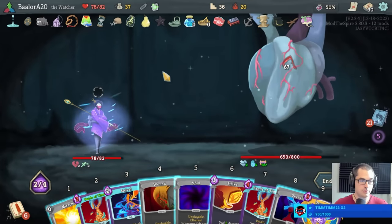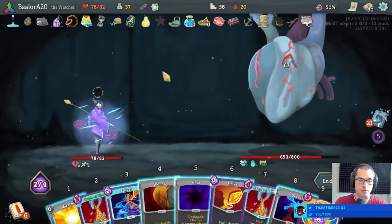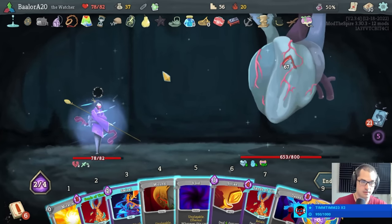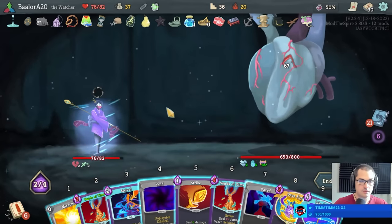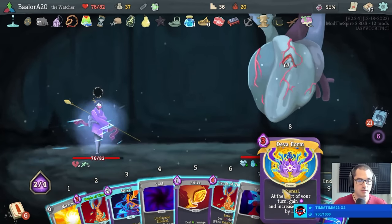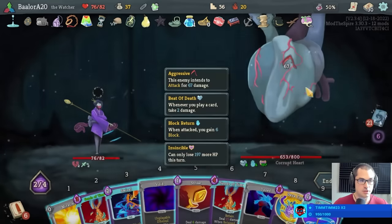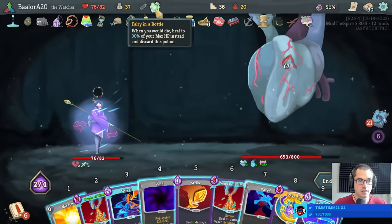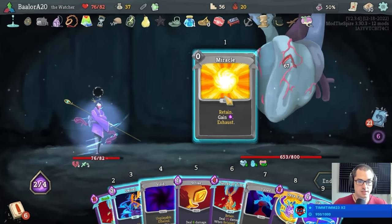All statuses — always has been. Tempting to use miracle to play that devil form, just tank the hit here. Let's play the wound first. Let's also do swivel and like water. But I think we want to play devil form — more energy, more better. We're guaranteed to piercing whale next turn so we always stay alive for two more turns, and we have fairy in a bottle after that. So I say we devil form.